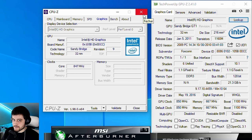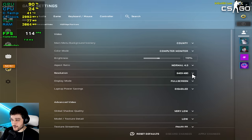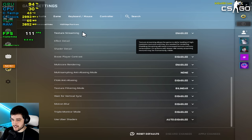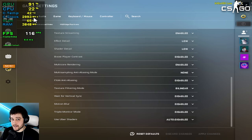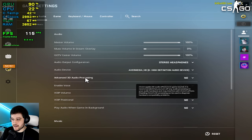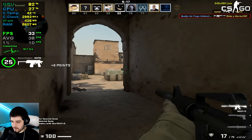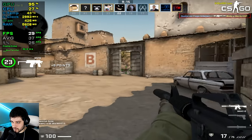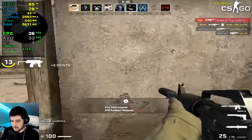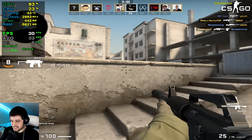Let's get to the first game, which is CS:GO. We're playing at the lowest settings in 640x480 resolution. I enabled texture streaming because we don't really have any dedicated VRAM. I also disabled advanced 3D audio processing because that's actually CPU intensive. The 1% lows are absolutely terrible right there. Wow, that sucks.